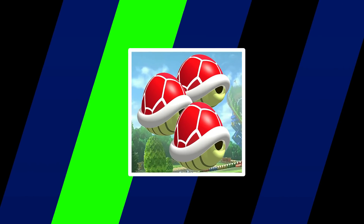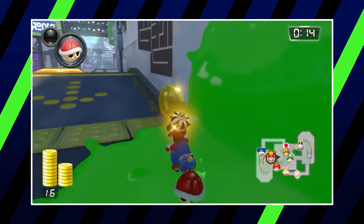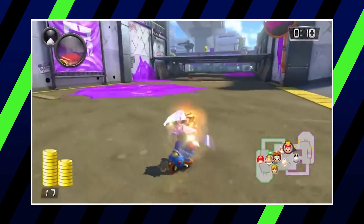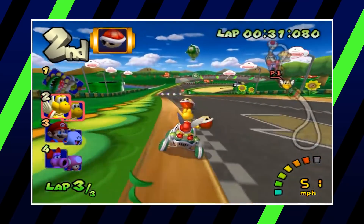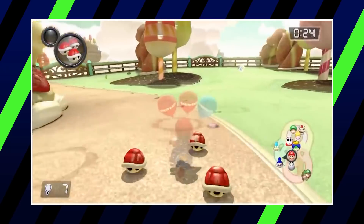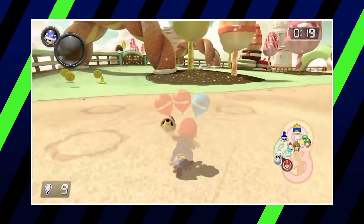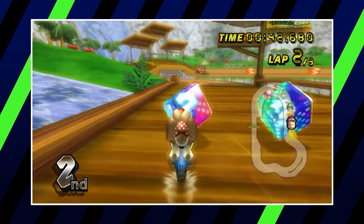Reverting back to talking about shells, the Triple Red Shells are up next. Once again, the more the merrier. Just like the Triple Green Shells, the Triple Red Shells orbit around the cart, also providing defense while driving. Three Red Shells also means three shells that you can use to lock onto the people in front of you. If they happen to have a defense set up for one Red Shell, launch one or two more and you're pretty much guaranteed to hit them. Triple the firepower, triple the success rate.